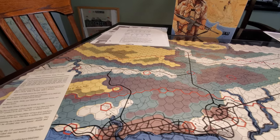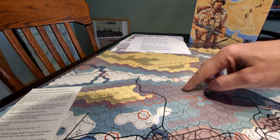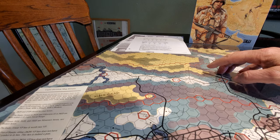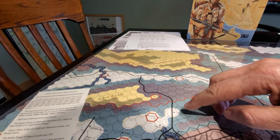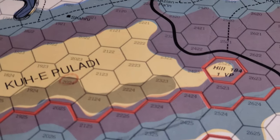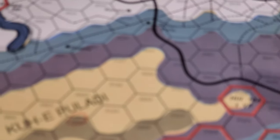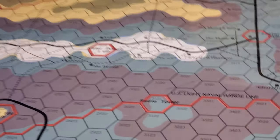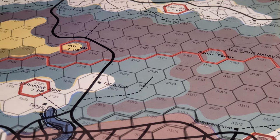The rules are very specific about — now I've lost the hex since I moved that piece of paper. Bear with me, I'm going to find it. Some of the hexes — get a little bit of bleed over here, right? And what we're supposed to do is use the worst terrain in the hex. Well, the rules new revisions say, hey, don't worry about that — our mistake.